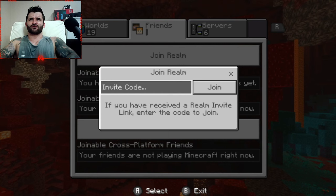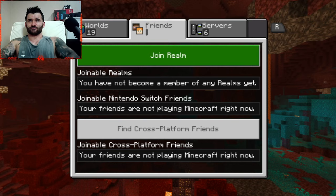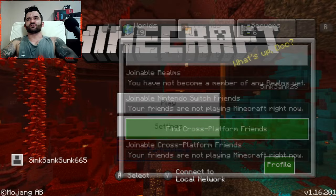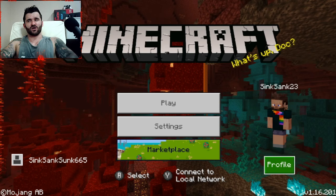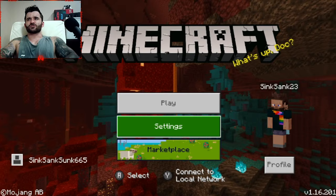This is where you put in the invite code if your friend has given you a realm to join. Here is where you can look for cross-platform friends — this is where you enter their Microsoft name, not their Nintendo name or anything like that. You can find your own Microsoft name down in the corner below me. My Microsoft name is SinkSankSunk665, whereas my Nintendo name is just SinkSank23. You need to make sure you are entering the Microsoft name.